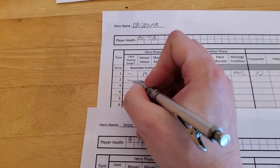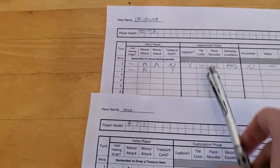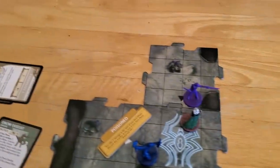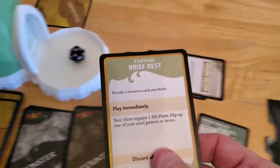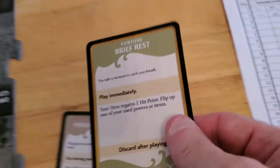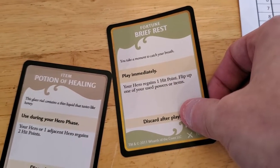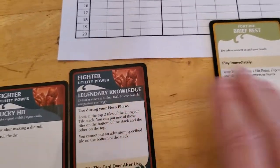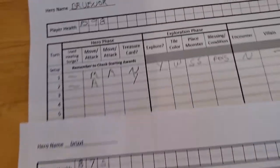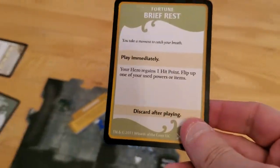Updating the tracker — Brunner hasn't moved yet but did attack and killed, so he gets a treasure card. Drawing treasure: Brief Rest. Play immediately — your hero regains one hit point and flips up one of your used power items. That's awesome! We're flipping that one back up, and he gains a hit point. That's a good turn for Brunner. This card gets discarded after use.